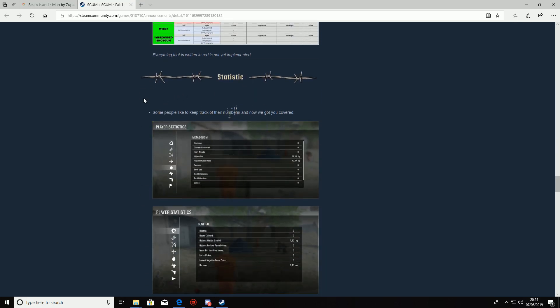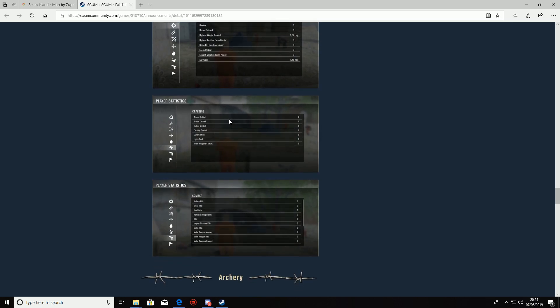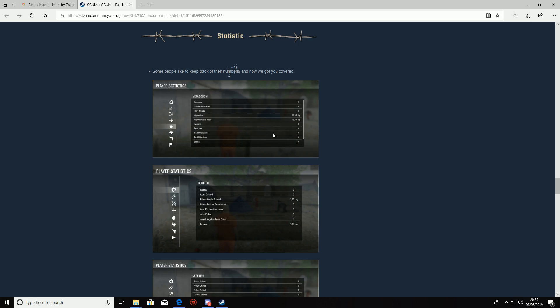Statistics are now in the game as well. You get your metabolism, your player statistics ranging from crafting and combat to general stats. As usual with early access, if you find any bugs make sure you report it on the Steam discussion page, jump into the devs' Discord, or Reddit — either way it will get picked up.